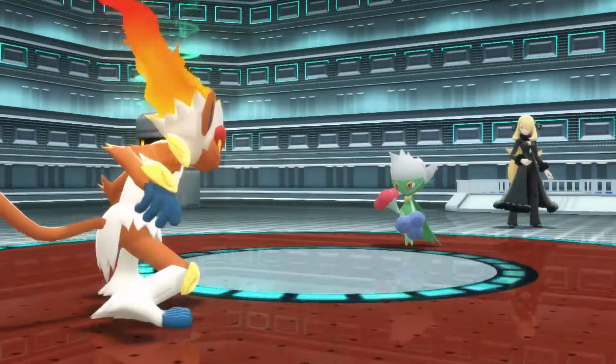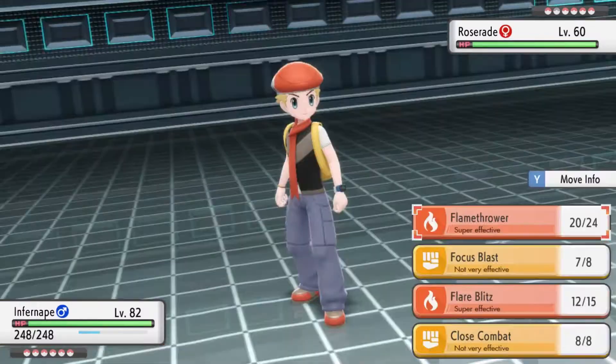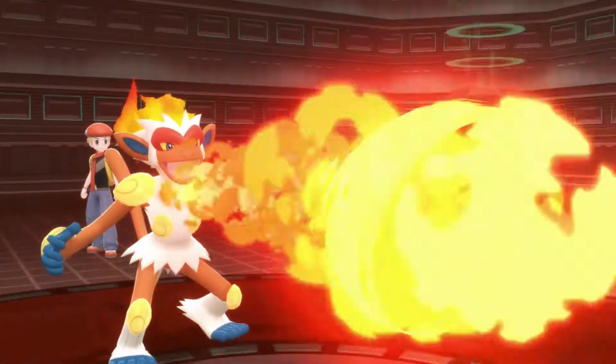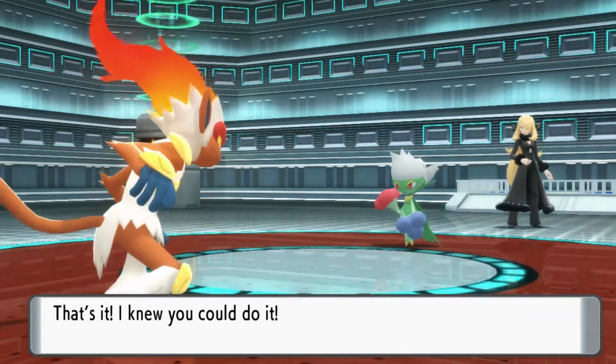Roserade should be relatively straightforward. Use a strong Fire, Ice, Flying, or Psychic move to take it out. I would recommend using a special move instead of a physical move because of its ability Poison Point, which can cause poison if it comes into contact with your Pokemon.